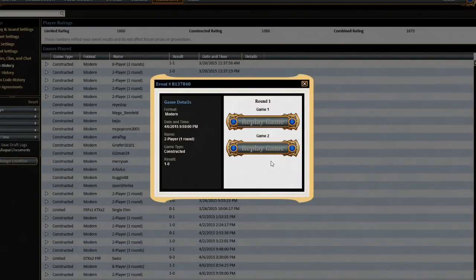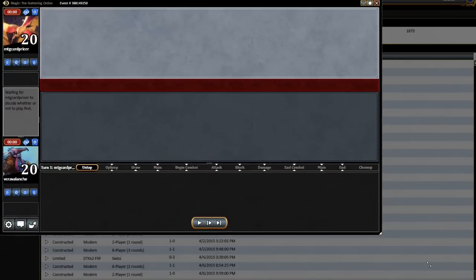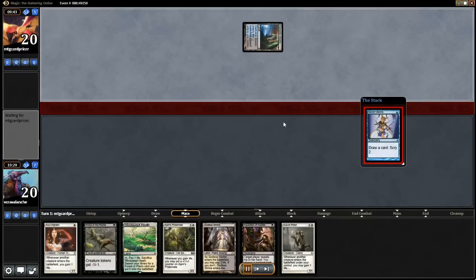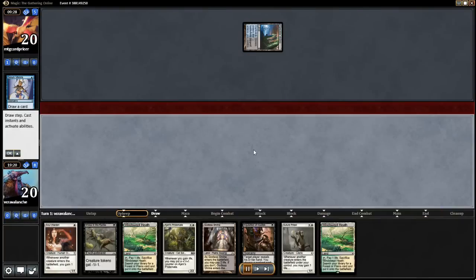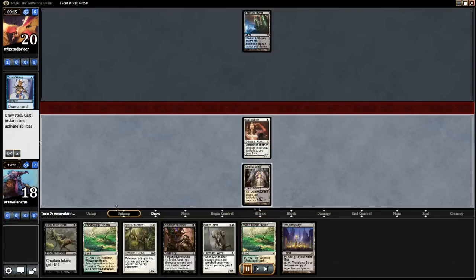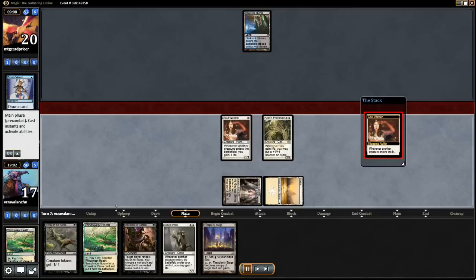So this is match number two. I brought in like — I can't remember exactly — I think I brought in a Ghostly Prison. But again, we were chatting throughout this game so the commentary was really messy. He goes for a first-turn Serum Visions, but this was an amazing draw for me. I could go first-turn Inquisition, but I decided hey, you might as well get a Soul Warden out and Jirina's Pride Mate. This is the draw you like to see with Soul Sisters — a Soul Warden into a Jirina's Pride Mate. He misses his land drop, which is devastating with the Serum Visions, since you keep a Serum Visions hand because you're most likely going to hit a land.